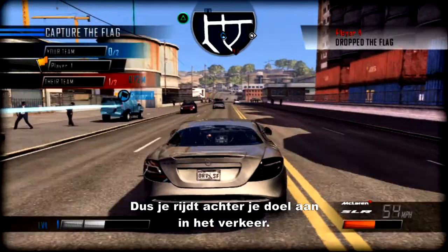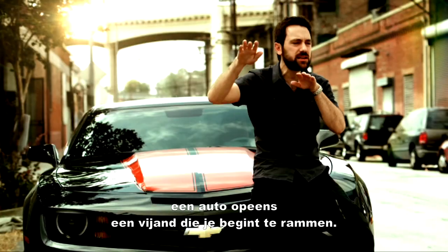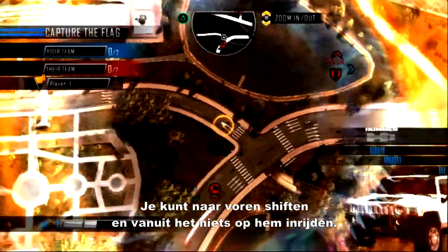Everybody's got shift. So you're driving along, you've got your objective in the traffic, you see a bolt of light and this car suddenly becomes an enemy and it's ramming you and smashing into you. And you can do the same to him — you can shift up ahead and you can T-bone him out of nowhere.